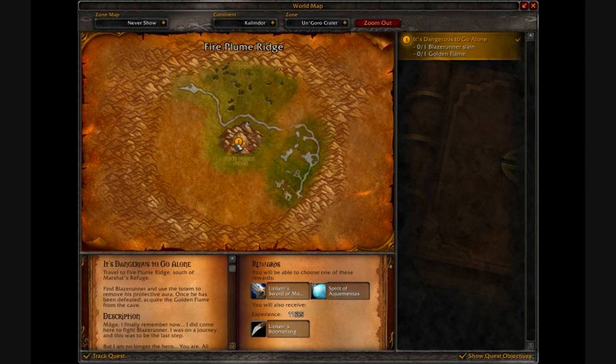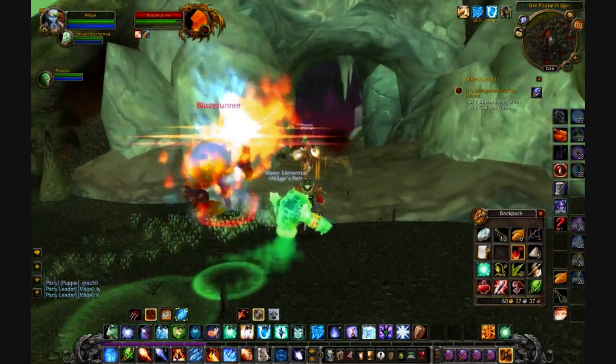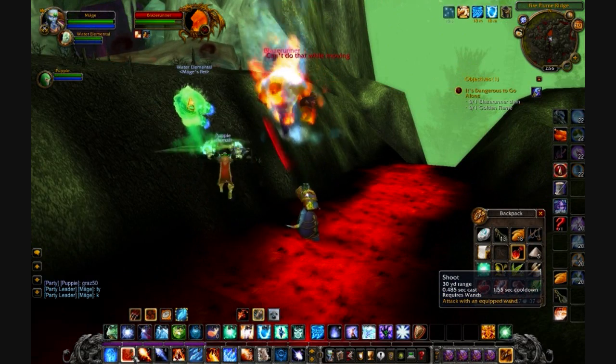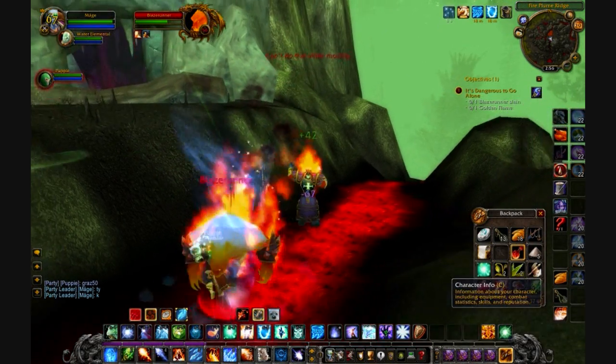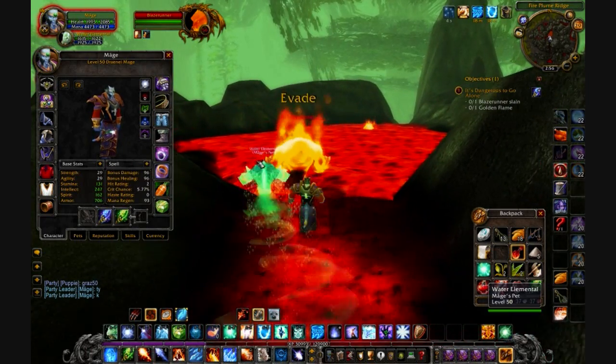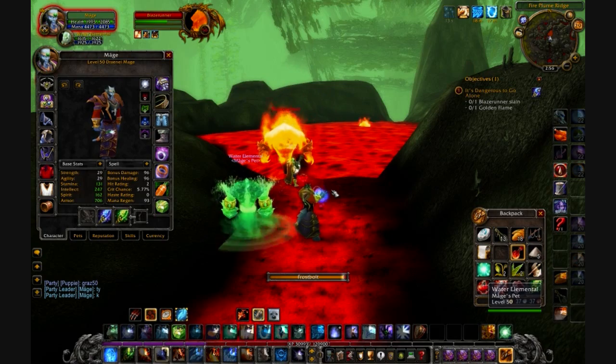You have to slay Blaze Runner — he's a level 54 elite in the center of Ungoro. Putting on the silver totem dispels an aura that he has. I got a friend who's higher level than me to help me kill this guy.